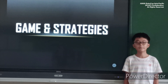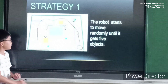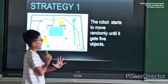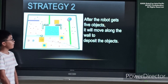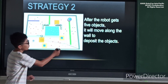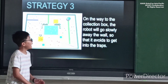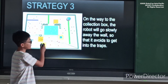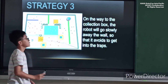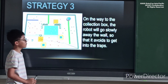Now I'm going to share my strategies. Strategy 1: The robot starts to move randomly until it gets 5 objects. Strategy 2: After the robot gets 5 objects, it will move along the wall to detect more objects. Strategy 3: On the way to the collection box, the robot will go slowly away from the wall so that it avoids getting stuck in the tracks.